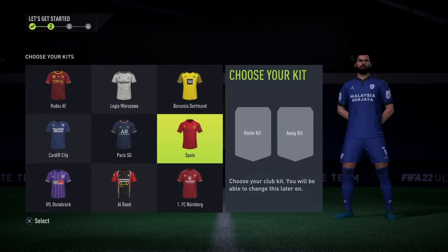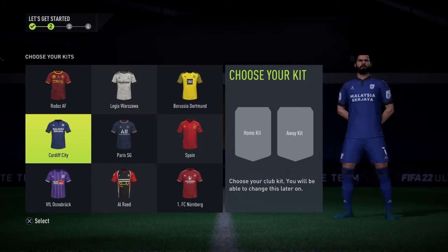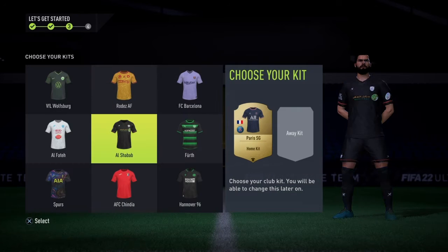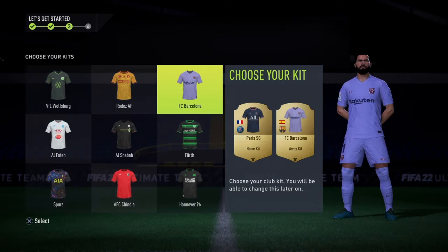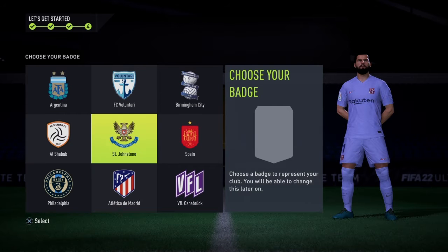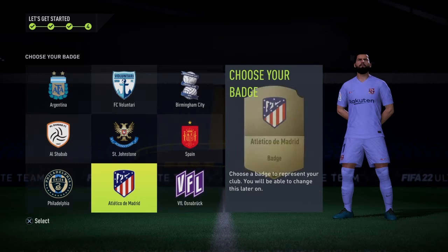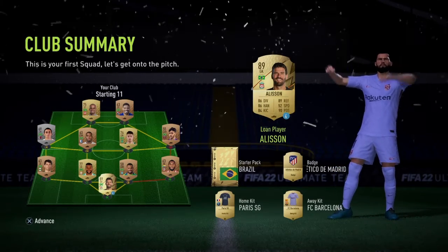So now we're going to choose kits. What you can actually do is swap them out with the bronze one you get in your club and sell them on. We're going to choose whichever one I reckon will sell the quickest — I reckon that will be PSG. Home kit, and then for the other kit probably Barcelona, and then for the badge we'll go with Atletico Madrid. We'll swap all those and sell them on.